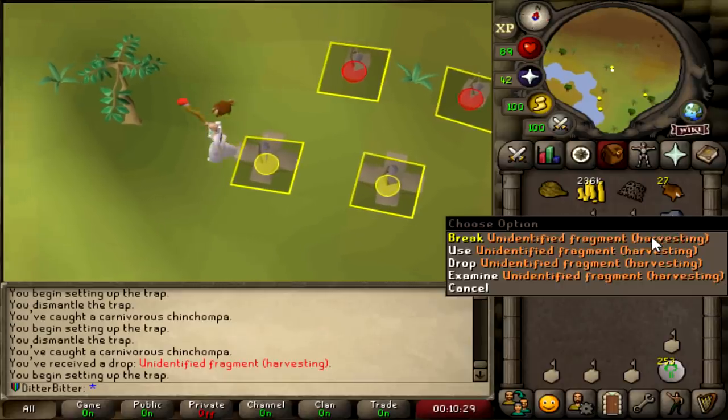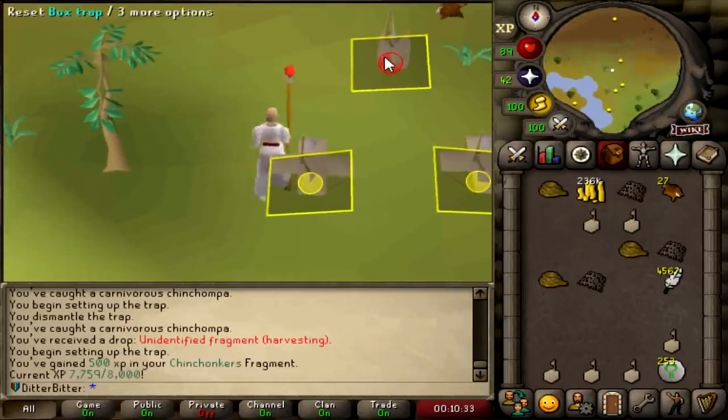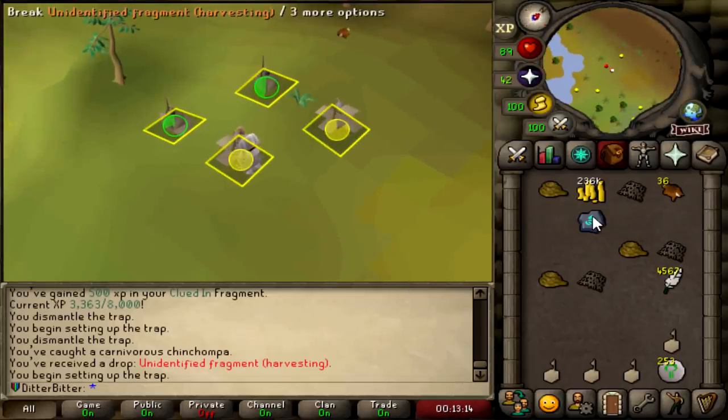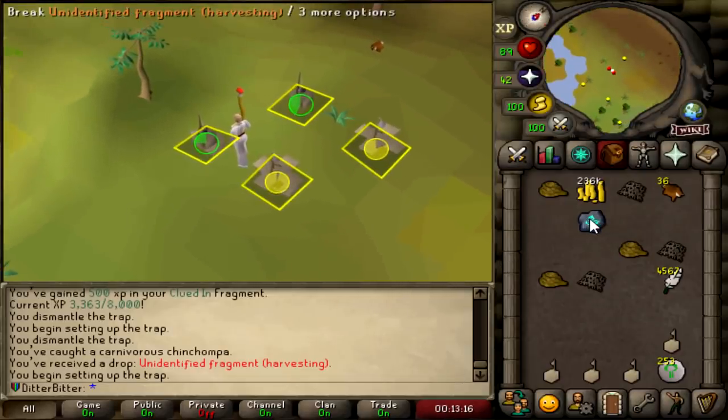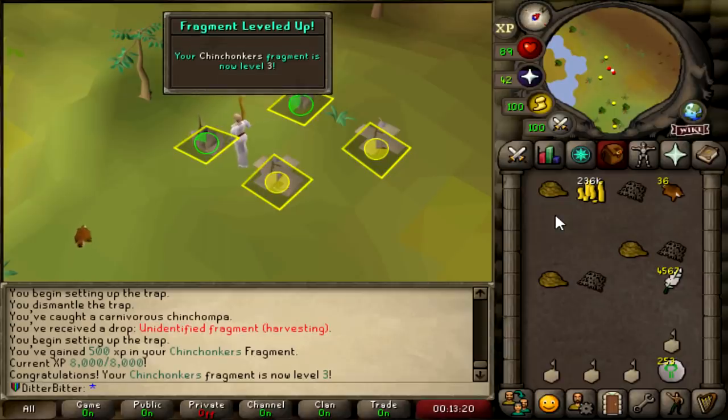I'm going to assume this is another Chinchompa fragment - yeah, it is. 7.75 out of 8k. As long as I get one more, we're chilling. Unidentified Fragment harvesting - I think that's Chinchompa completed. Is it? It is. 8k out of 8k. That's going to be so good for when we get to Black Chins.